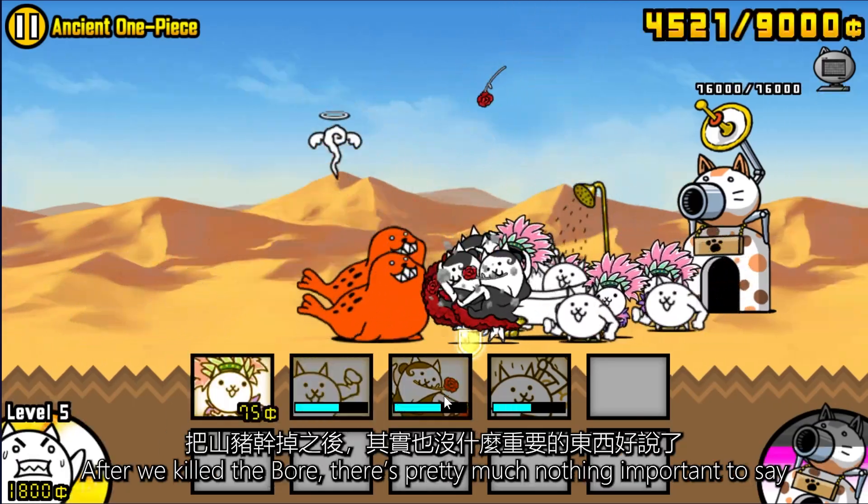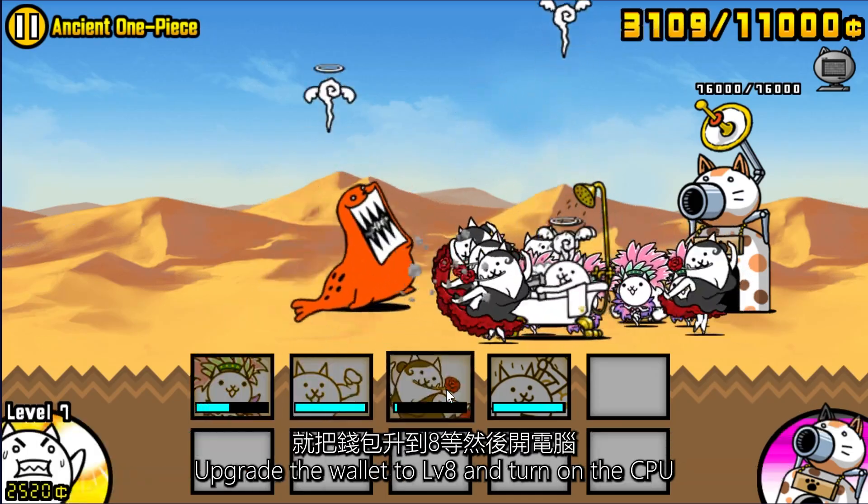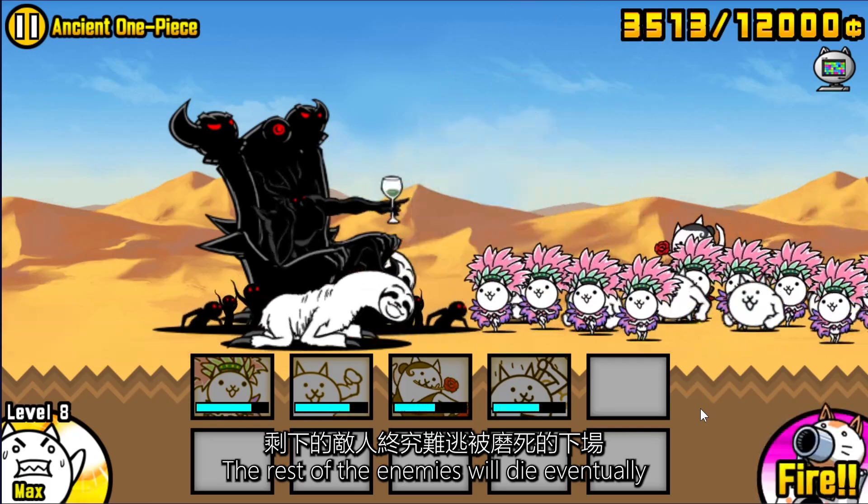After we kill the boar, there is pretty much nothing important to say. Upgrade the wallet to level 8 and turn on the CPU. The rest of the enemies will die eventually.